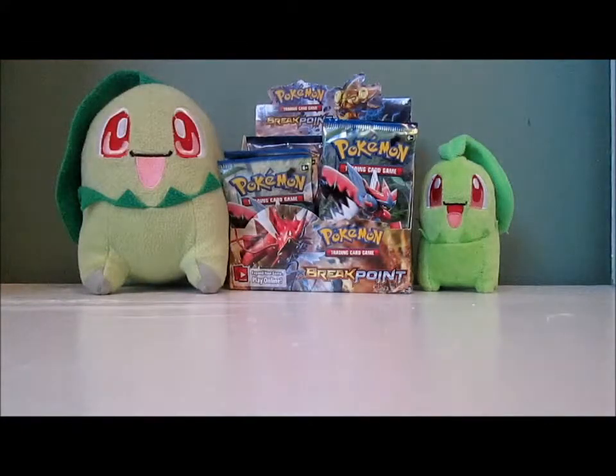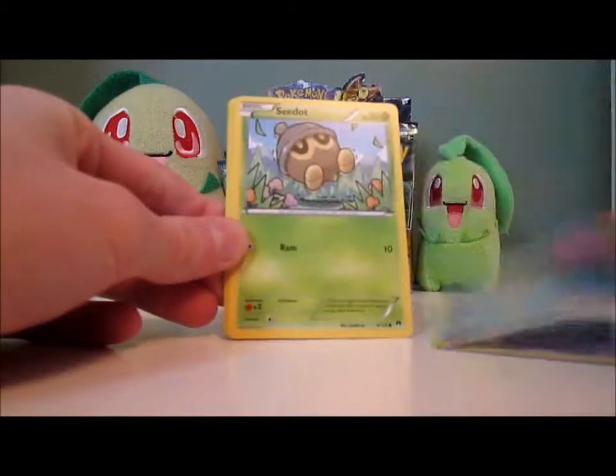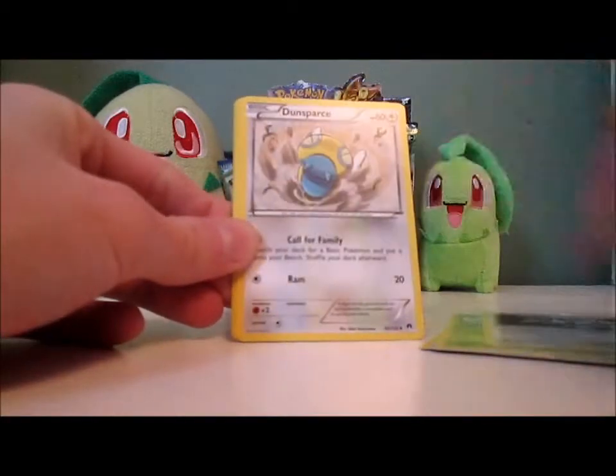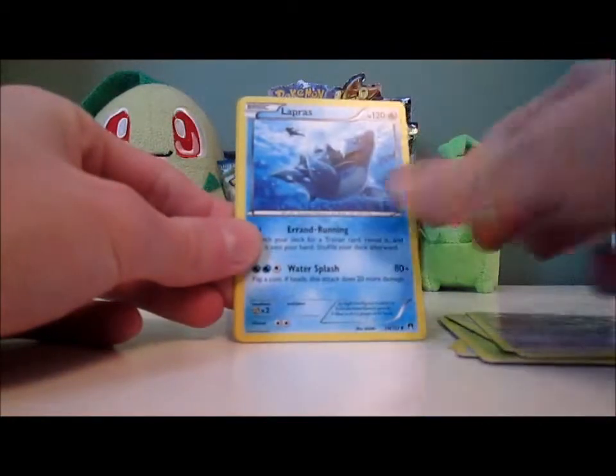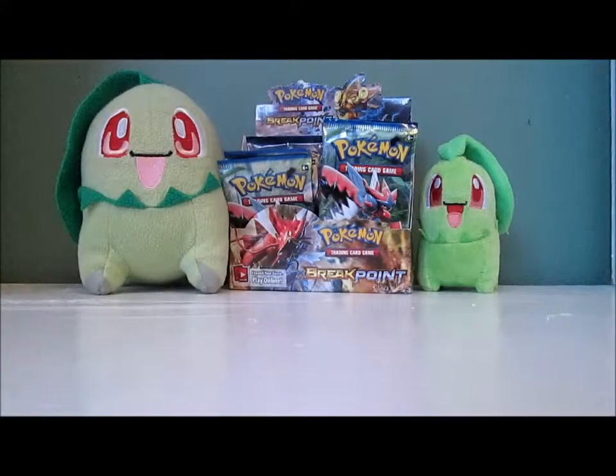Come on, Chikorita, please. Pack: Growlithe, Espeon, Psyduck, Seedot, Furfrou, Dunsparce, The Blade, Lapras, Phantump Reverse, and a Meowstic. I've gotten three Espeons and one Chikorita — I just wanted to point that out.